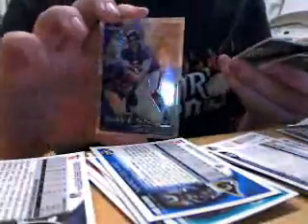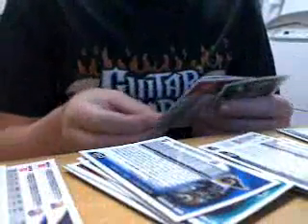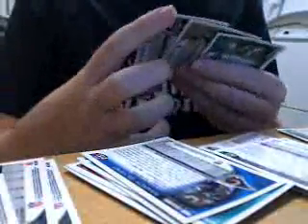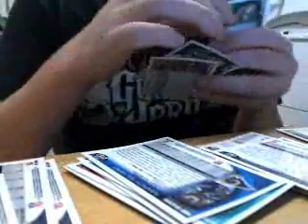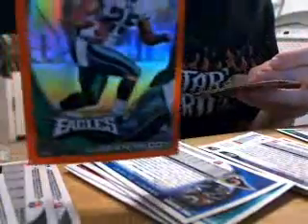That was actually a pretty good one. Let's go over the hits: three X-Fractors — Darren McFadden rookie, Joe Flacco, and Jason Witten. A regular refractor of Emmanuel Sanders. A purple refractor numbered to 555 of Taylor Mays. And the three orange refractors were Jacoby Ford, Reggie Bush, and Shady McCoy.